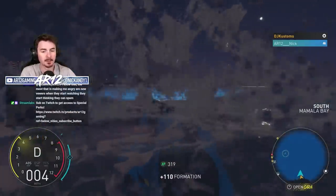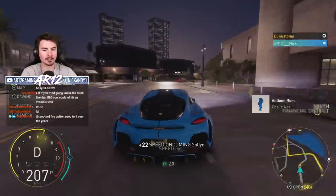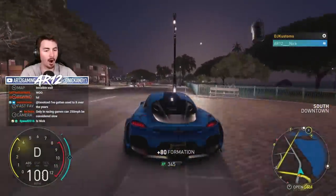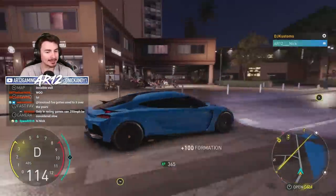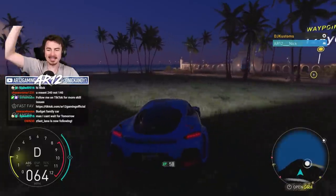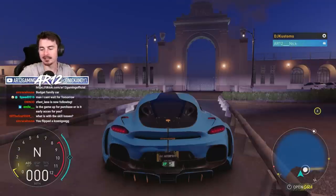Only 240 on the airstrip? Bro, I can go faster through Honolulu than I can on the airfield. Look at the bike race — that's so cool! We made it back to our start location. A lap of Hawaii in one hour!